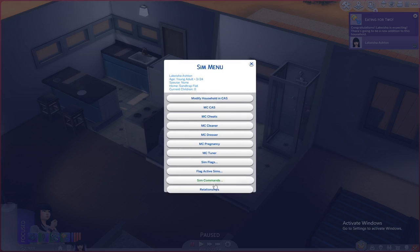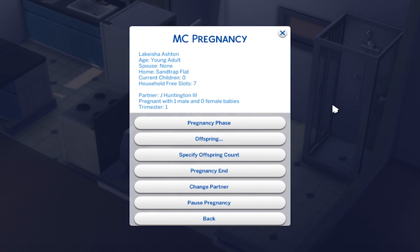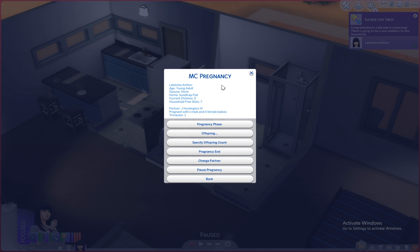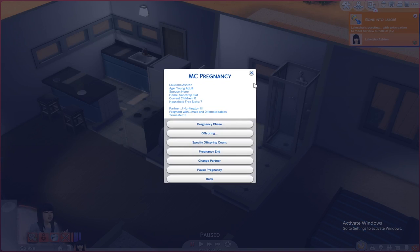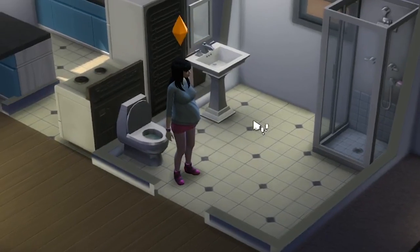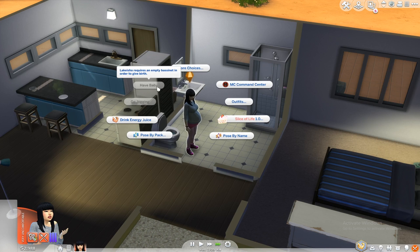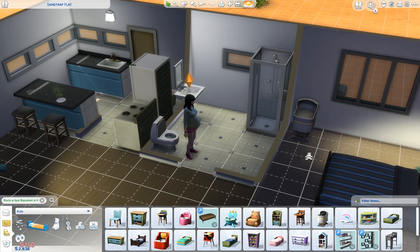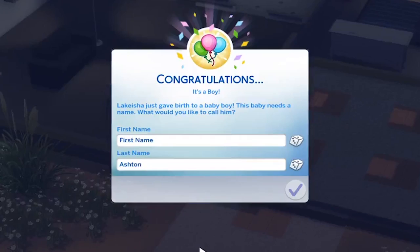We can now take a pregnancy test — oh my goodness, we are expecting! We're about to have a baby. If we go to MC Command Center you can see the MC Pregnancy tab, and we are in the first trimester pregnant with him. Once you get that natural pregnancy, you can play around with the pregnancy phase — go right over here and you are into labor just with a click of a button.